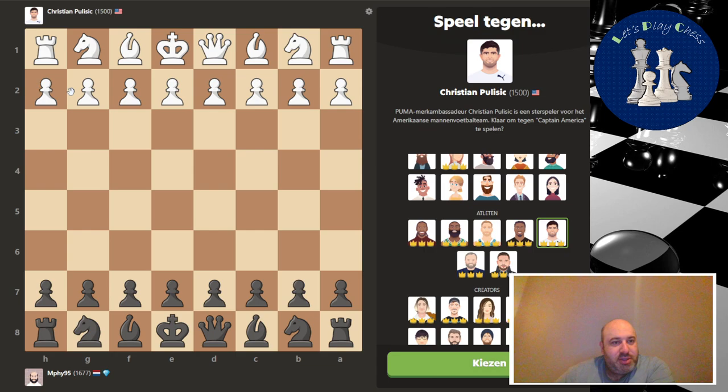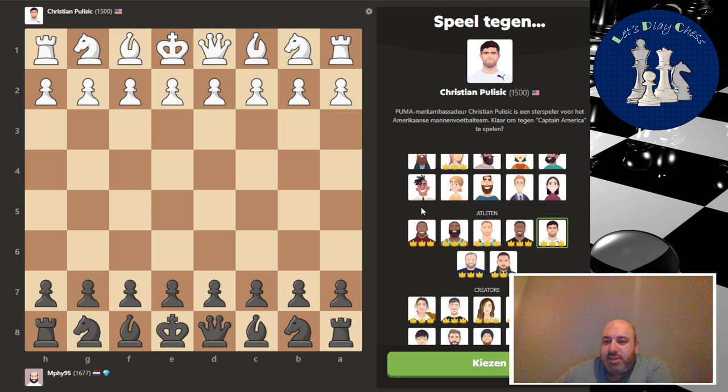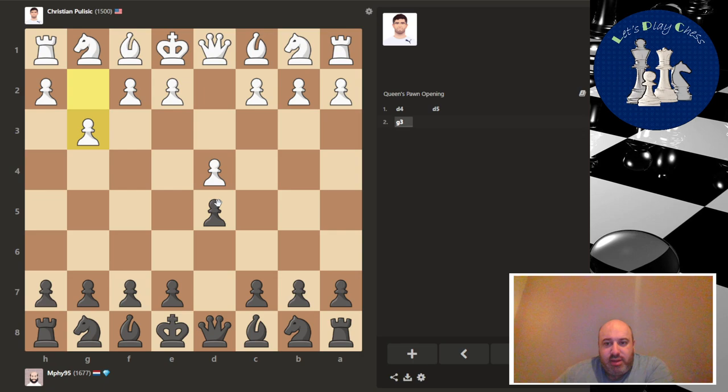Well, we will give it a shot. Let's go ahead and decide which color we play — heads is white. Now we play with black. All these athletes are so uber aggressive, so let's see if we can play against that.